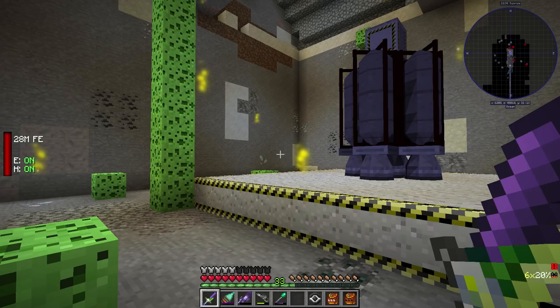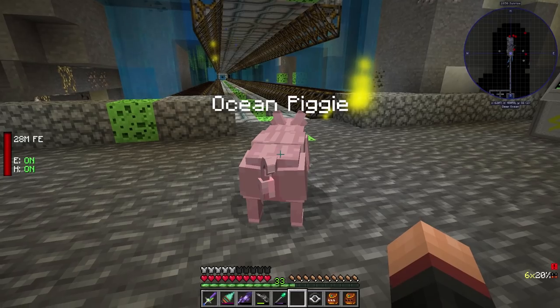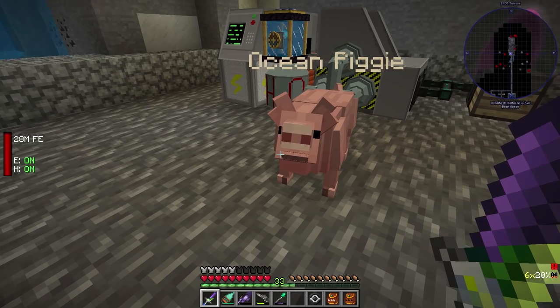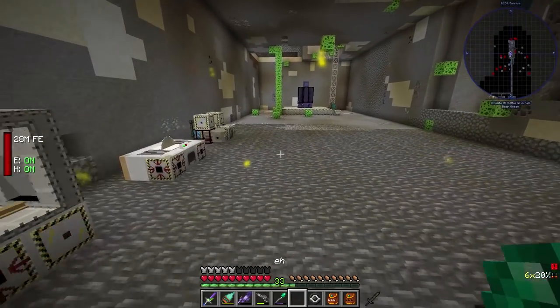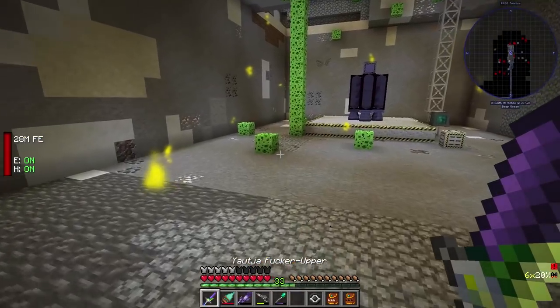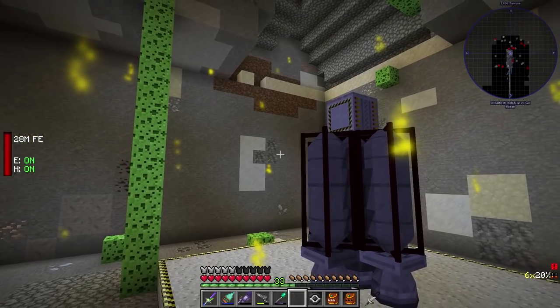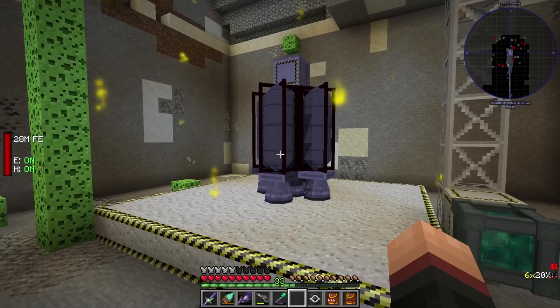Then we just fuel it — we just need to fuel this thing with rocket fuel and then we should be good to go. We'll go get the Moon Turf, but I'm gonna stop for now. I hope you guys enjoyed — sorry about the crickets, we have a cricket infestation in our base. Oh my god, that's a thick butt. Don't cut my butt stick please.